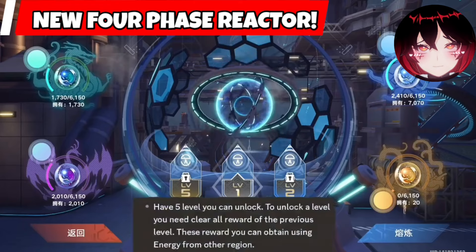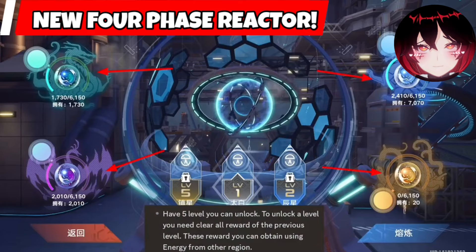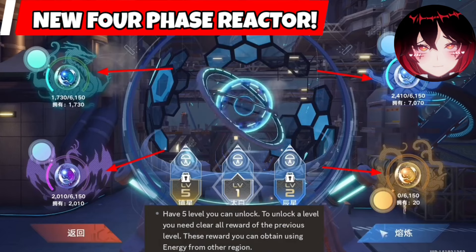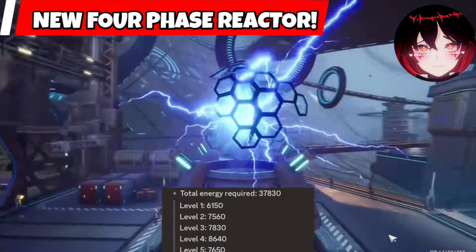We have a total of 5 levels to unlock and we can use whatever domain energy currency we have to donate on it to unlock all the rewards. The total energy required is 37,830 energy balls.